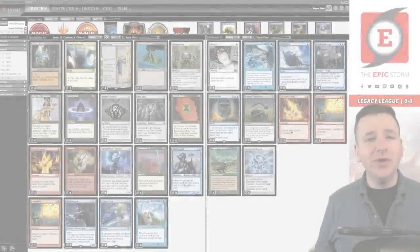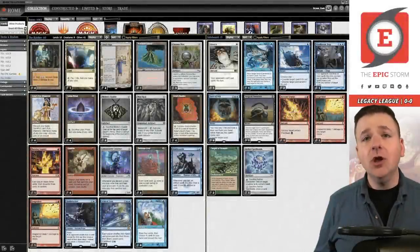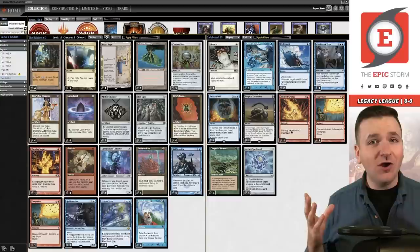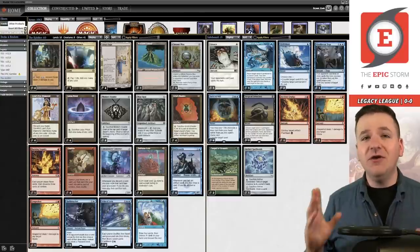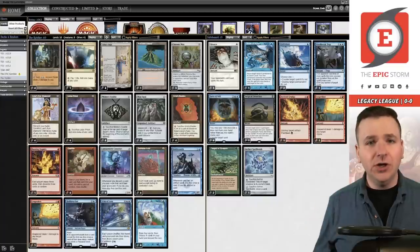Hey there, storm fans, it's Brian Cook and today we're playing a donation deck from our good friend Ari, who is a member of the Stormtrooper tier. With that tier you get 50% off donation decks, and this is Ari's second deck in two weeks. They want to see this sweet deck from Kill-a-B from Magic Online — Kill-a-B is the person driving the innovation behind the deck we're playing today called The Riddler.